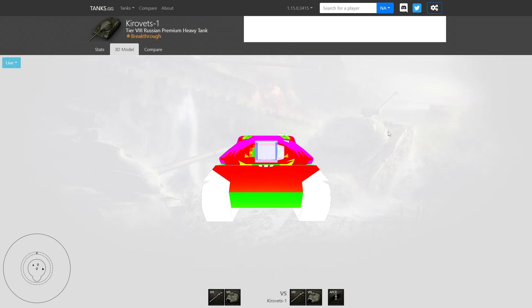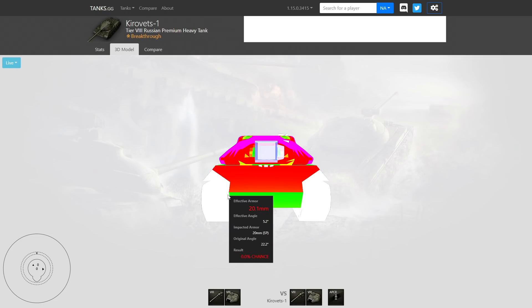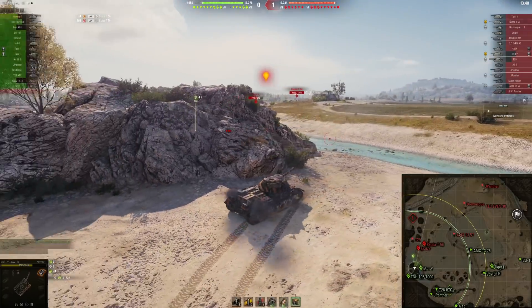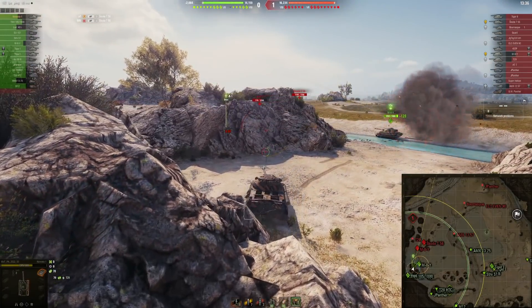Let me ask you this: what do you get when you remove one gun from the 703 version 2? You get this tank, Kirovets-1, which has identical hull armor values and shape, just not as wide, and a smaller turret because of a single-shot gun.